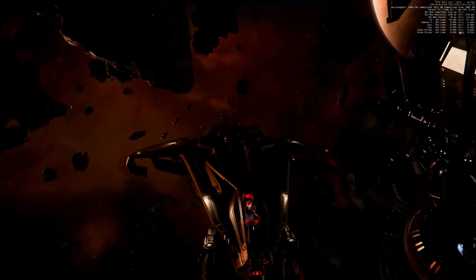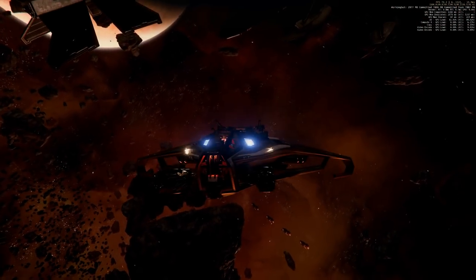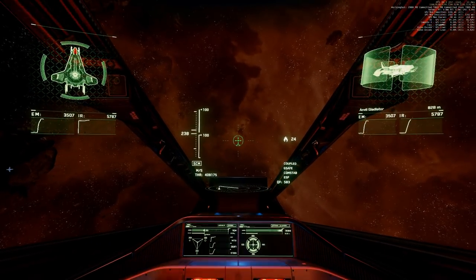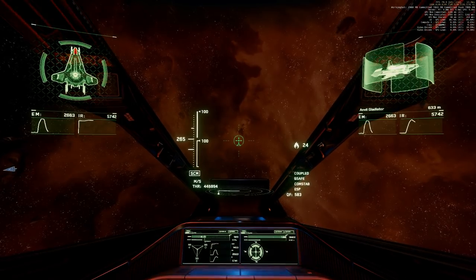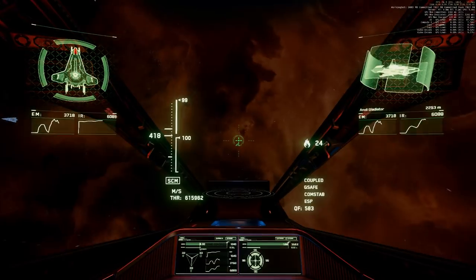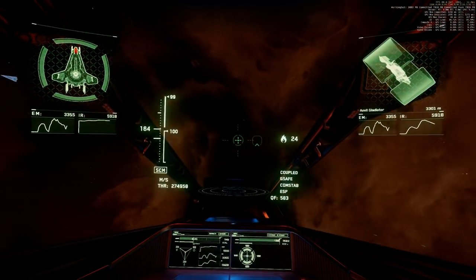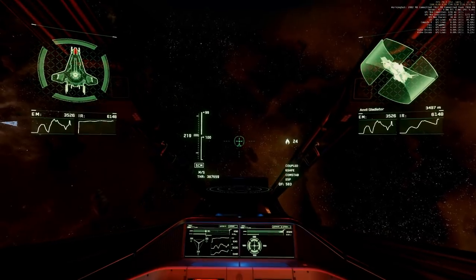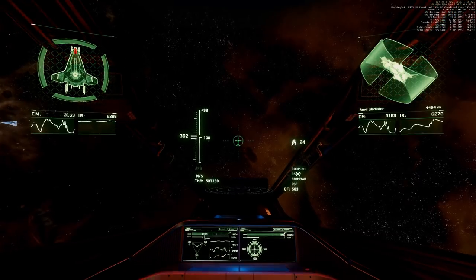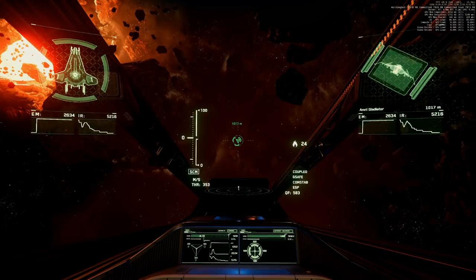And we are in a damaged state with warning lights in the cockpit. Again no cosmetic damage — I hope we get it back. Normal SCM speed, afterburner. This looks like normal flight controls, and we have our guns. And we are shooting two size 5 torpedoes.